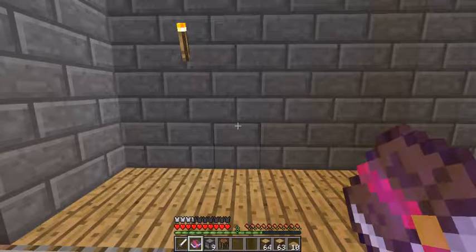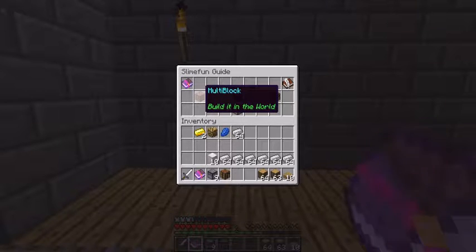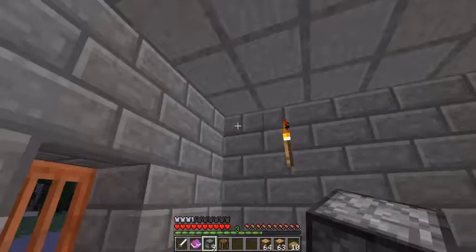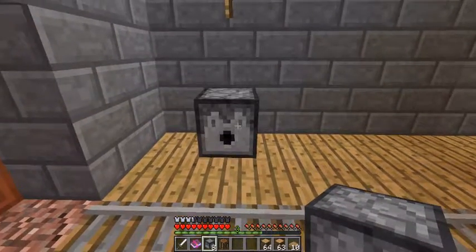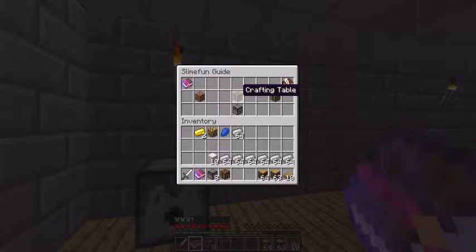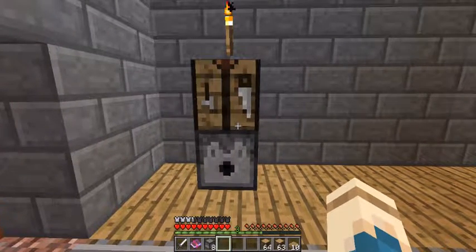The first machine that is automatically unlocked is the enhanced crafting table. Now, a multi-block — which a lot of people don't read — even I was confused about it the first time. A multi-block means you build it in the world, like so. It shows a dispenser under a crafting table. Voila — now it's an enhanced crafting table.